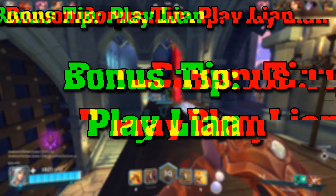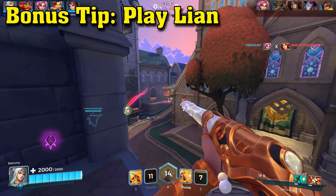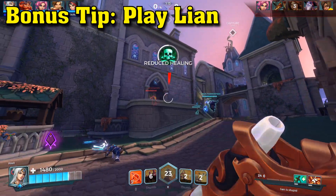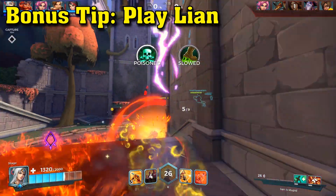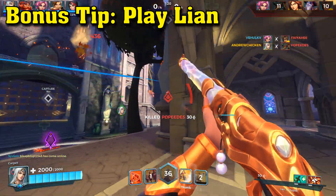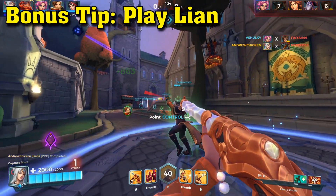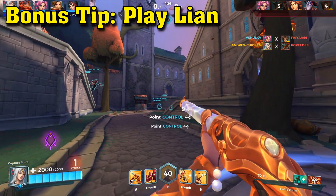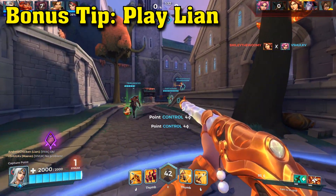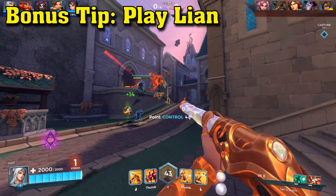Bonus Tip: Play Leon! Real quick before we get into the number one best tip, I want to quickly talk about this one particular champion that is super great for new players to try. Leon is a very fair and balanced champion that takes much of the effort out of aiming, which can be difficult for someone who's just starting out. With Alacrity, Leon has two different abilities that will hit all enemies on the screen just by pressing a button, without having to worry about aiming. This can be great for dealing with extremely quick and nimble enemies that are hard to hit otherwise. Leon also has a fair amount of burst, able to quickly delete enemies in almost no time.